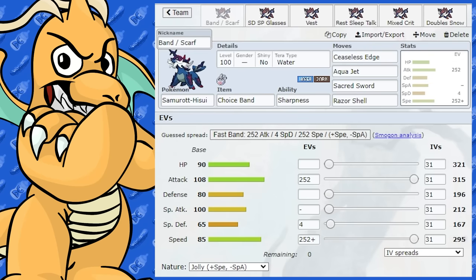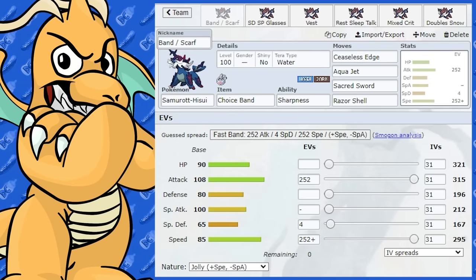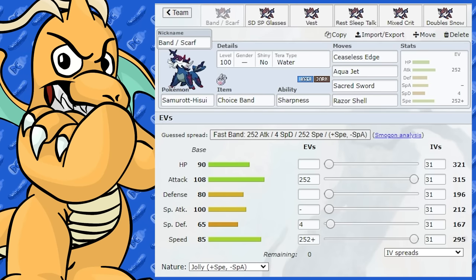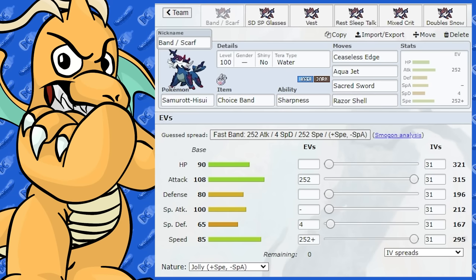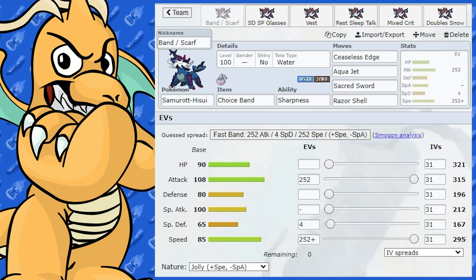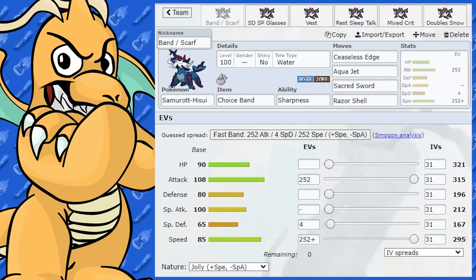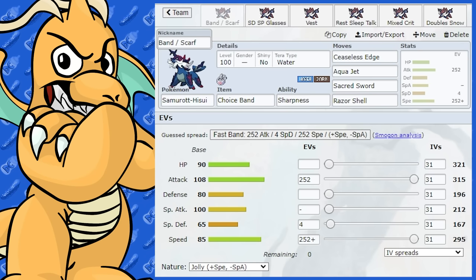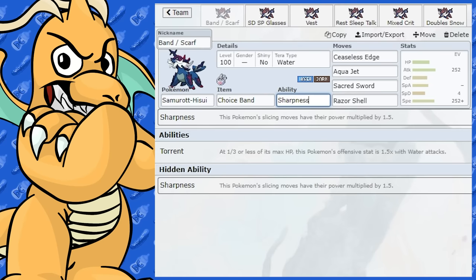Samurott Hisui has a very interesting moveset, some stats, and some pretty cool typing. Looking at its stats, we've got 108 base Attack, 100 in Special Attack, which means it can run special or mixed, and we've got 85 base Speed, which is alright. 90 in HP, and the others are just sort of average. Special Defense isn't really all that good.